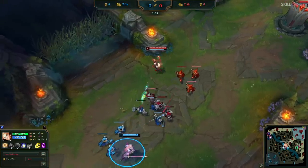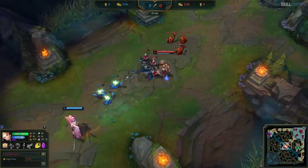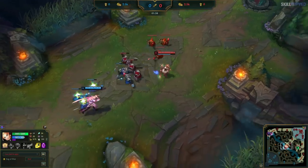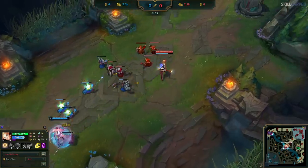As I do this, I notice Yone walking up to try and proc his fleet footwork to heal, so I try to hit him with E, but the move speed from his fleet lets him get out just in time. Then you see this low health red minion — I know he's going for it, so look how I position. I stand in a spot where I can punish him when he goes for it, but I'm as far away from the blue ranged minions as possible so I don't get aggro from them. When he walks up, I hit him with an auto attack to punish.